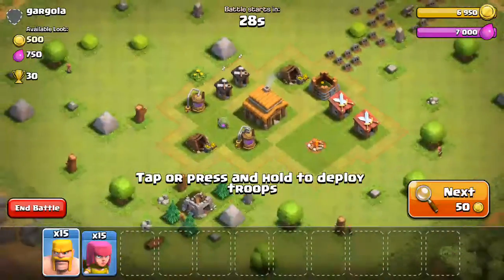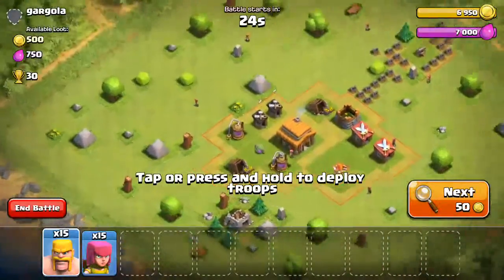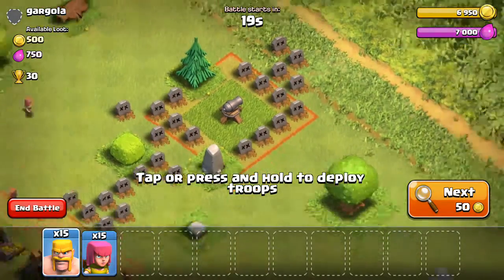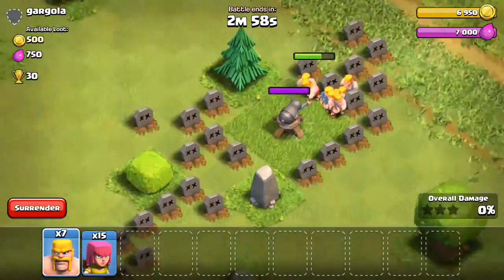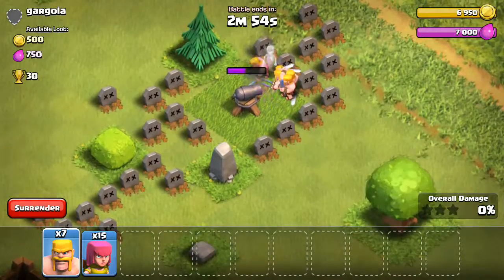I already used my shields so I don't need to worry about that. Here's an unsuspecting guy with a relatively easy base. Why did he put his cannon all the way out here? Let's just get rid of his cannon real quick by putting a couple of barbarians here to deal with it. I think it's only level one so it shouldn't do much.